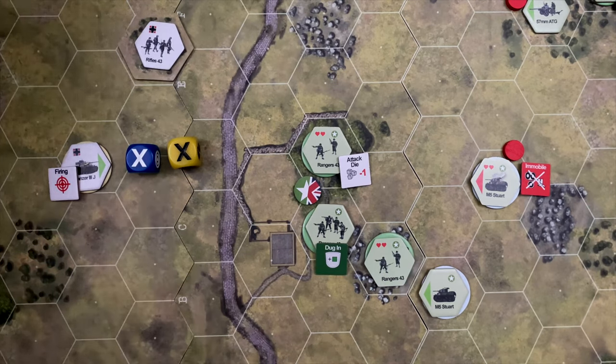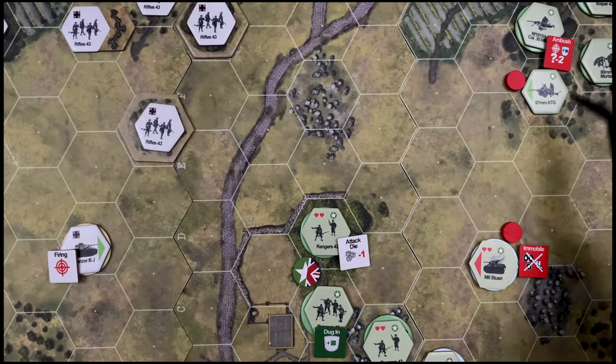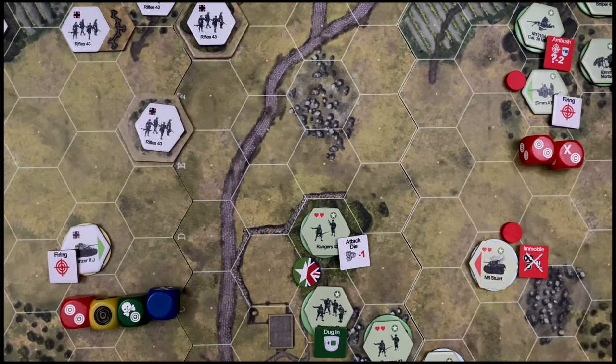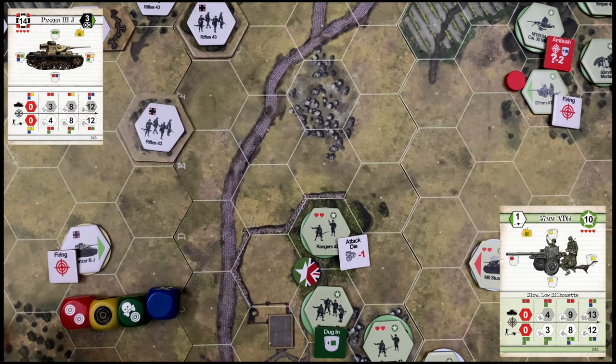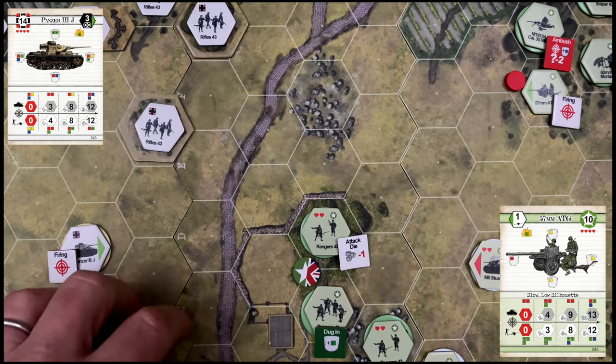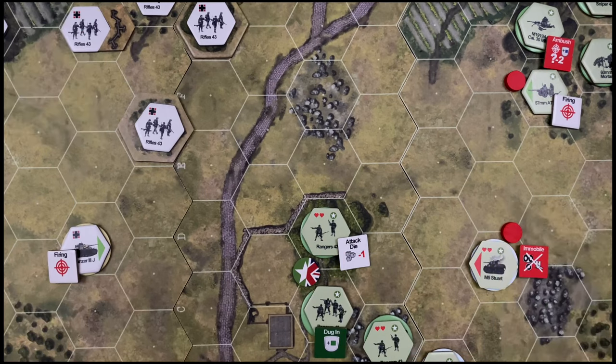For the U.S., the anti-tank gun takes a shot at the Panzer 3J — two red dice, a straightforward shot. The Panzer 3J defends with a collection of dice. The anti-tank gun opens fire — the U.S. can't hit anything. We don't even need to roll for the Panzer 3J. No effect. The U.S. has fired twice, rolled five dice, and gotten not a single result.